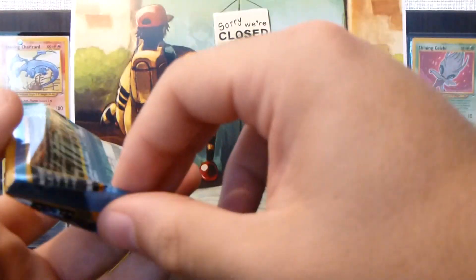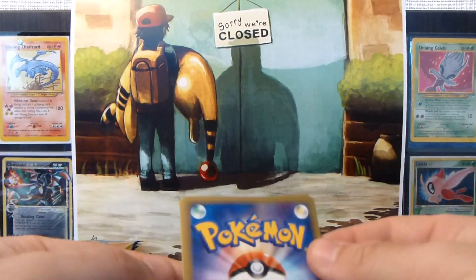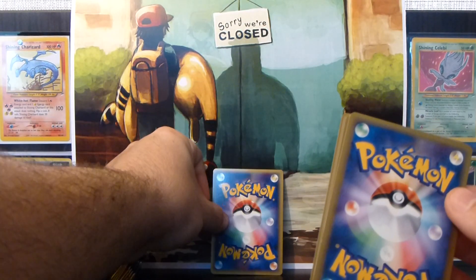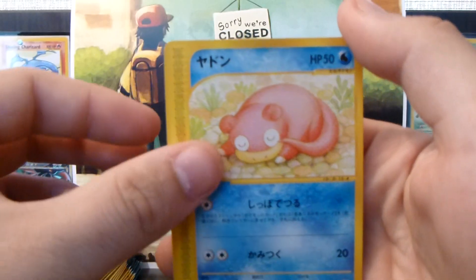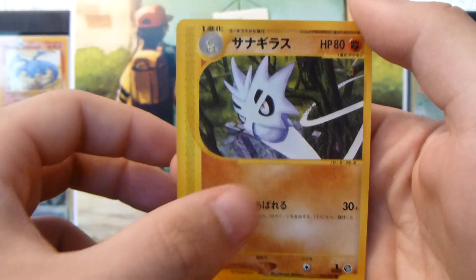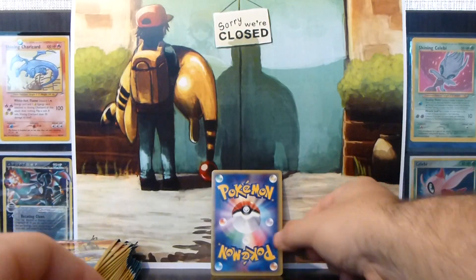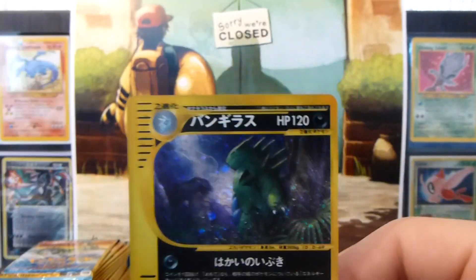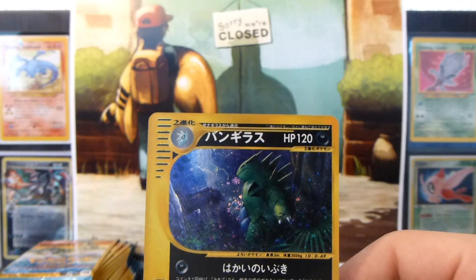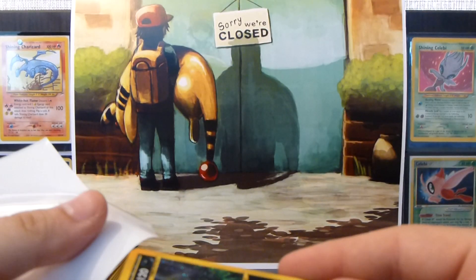You'll notice I'm starting to cut these Japanese packs in order to preserve them better. So we have a Paras, Slowpoke, Pupitar, and this is Forest Sage, and the rare for the pack is — awesome — Tyranitar Holo. This is a really nice Holo. So that's three out of three so far, doing pretty well on the Holo front.